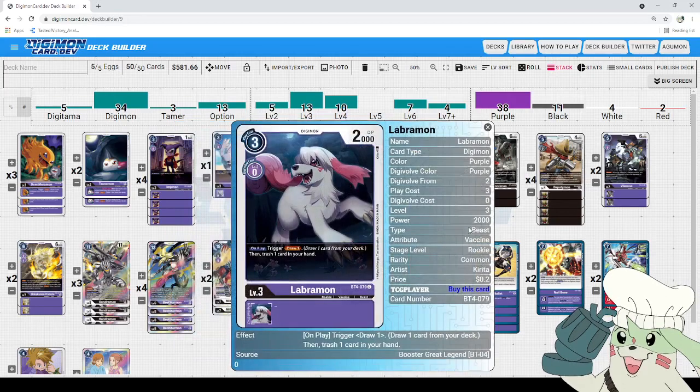Next up, we got Labramon: three to play, 2,000 DP, zero to Digi-volve, and on play — trigger — draw one, then trash one card in your hand. This helps you cycle through your deck while also filling up your trash to meet the condition of Bielzamon. It's a fantastic Labramon, and with how often you're hard-casting in this deck anyway, the hard-cast for three doesn't feel too painful.